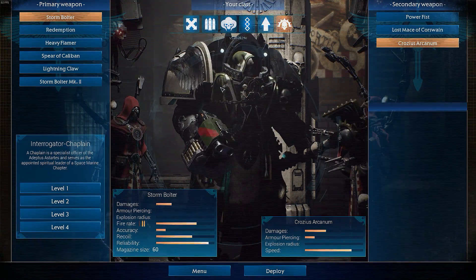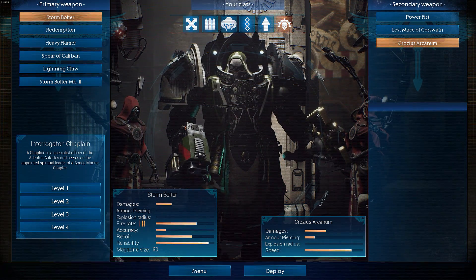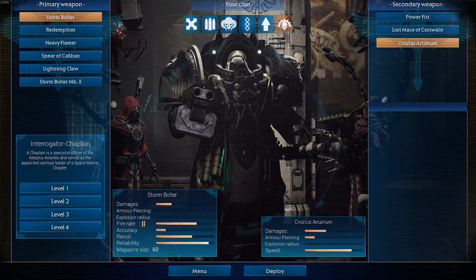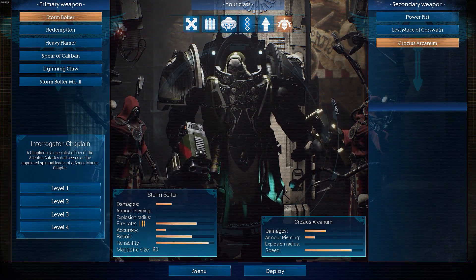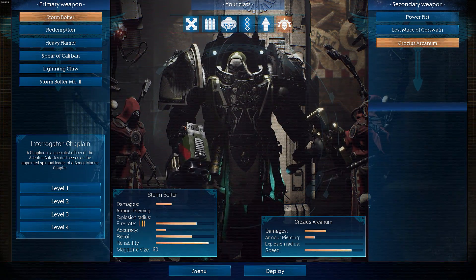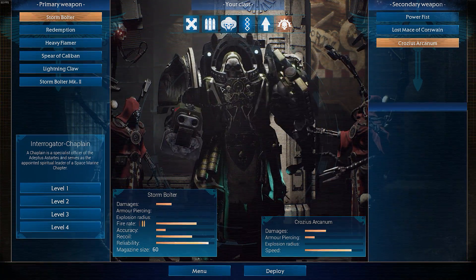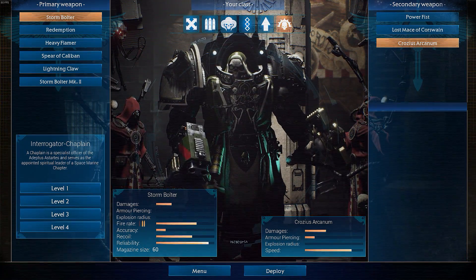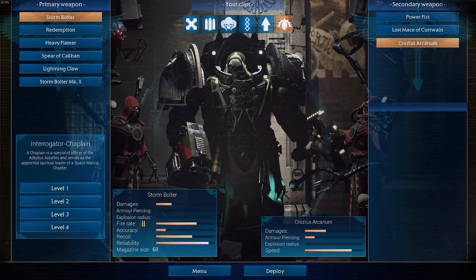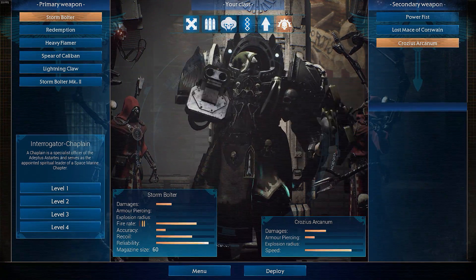Hello everyone and welcome back to another video. I was just packing all my stuff because I go on vacation tomorrow, and an update popped up for Space Hulk Deathwing. I had to come back to my computer and do this video for you guys because there is a brand new class added to the game — it is the Terminator Chaplain, the Interrogator Chaplain. He is in game now.